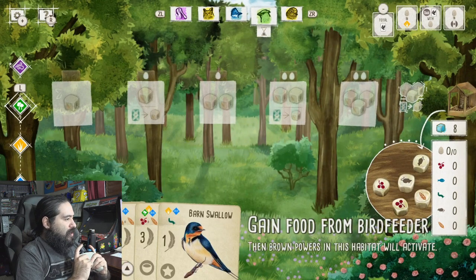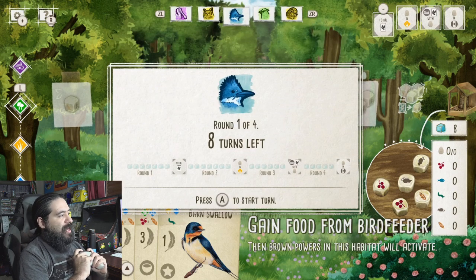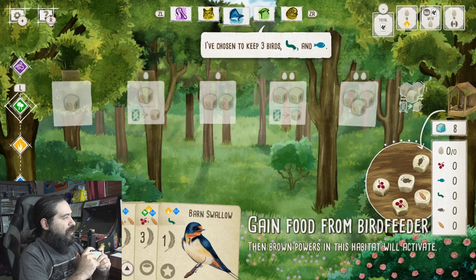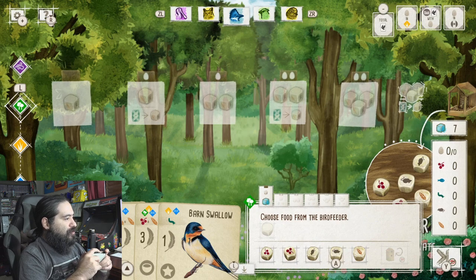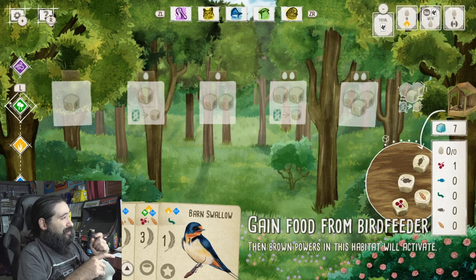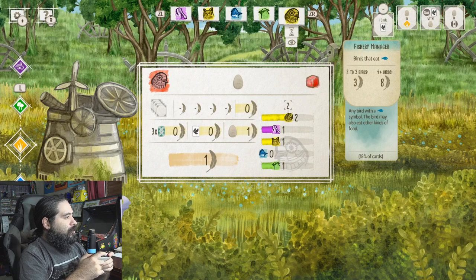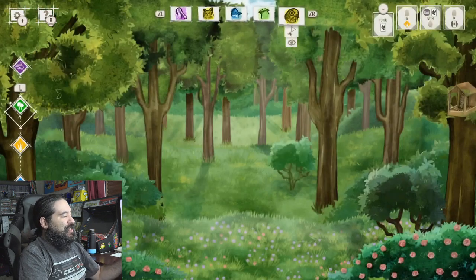Gain food from the bird feeder, then brown powers in this habitat will activate. So round one of four, eight turns left. Let's start it. You can see each bird is playing something. I chose the cherry, so we'll play that. I'm still getting the feel for the game, so just patience, young padawans. It seems really chill though.